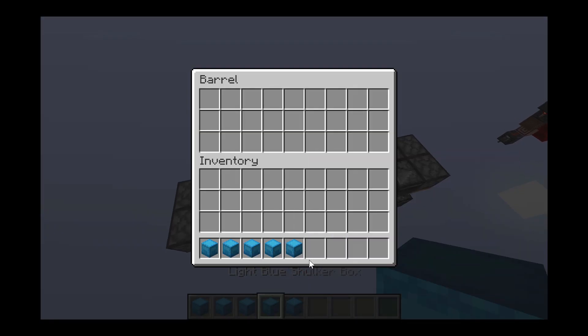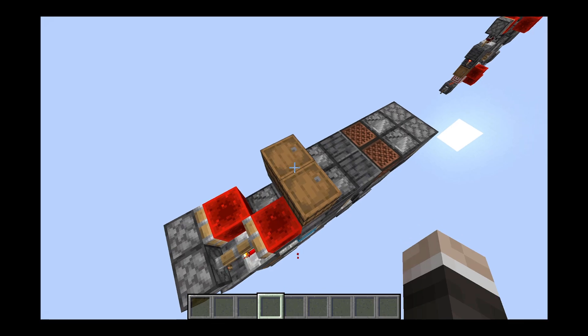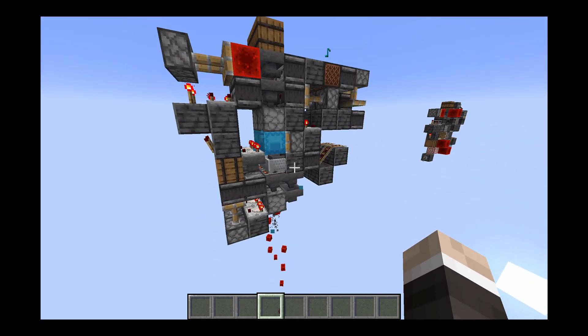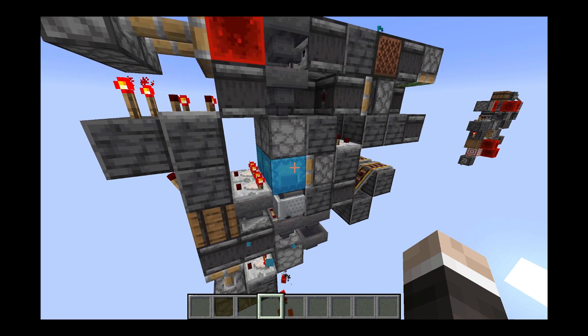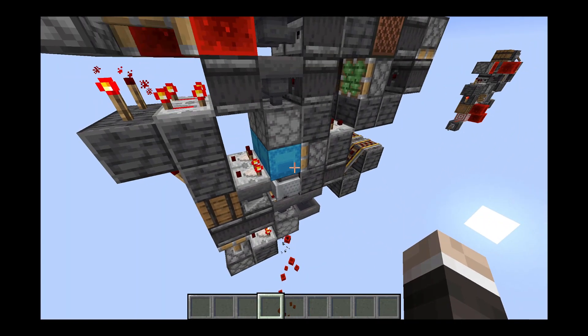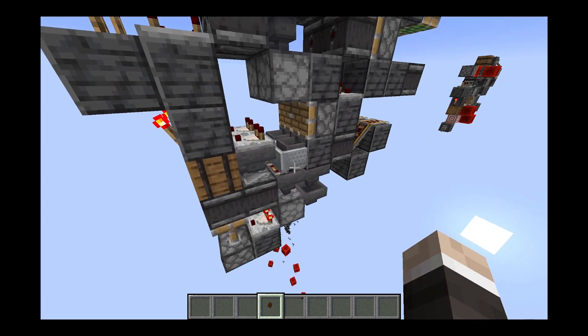If we take some boxes and chuck a couple in there, wait a little bit — just to get the other one running at a slightly different time — you can see each one is running independently, unloading the boxes, putting them into these barrels, and dispensing all the items out, because that's what I'm going to need for the contraption I'm making.